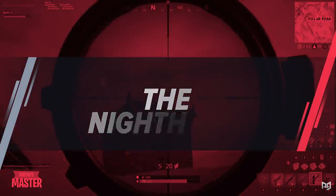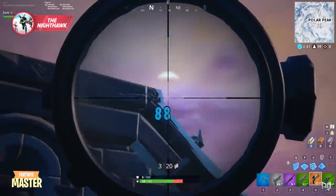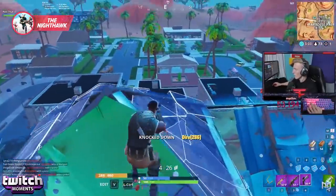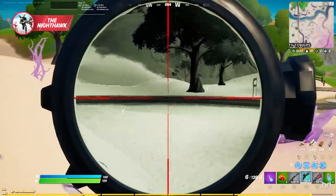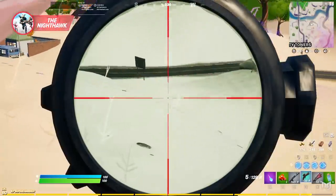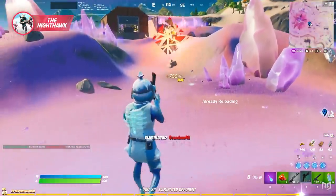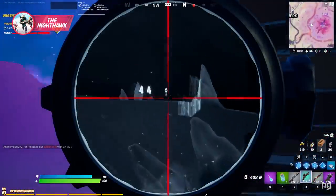Last but not least, we're talking about the Nighthawk exotic pistol. Like quite a few weapons we've spoken about today, this was around in Chapter 1, only then it was known as the Scoped Revolver. The key difference: the scope has had an upgrade. Instead of a normal scope, the Nighthawk has a thermal scope, meaning players wandering the map show up as a white glow, making it much easier to tag them at range. It deals 44 damage to the body and 88 damage to the head per shot.